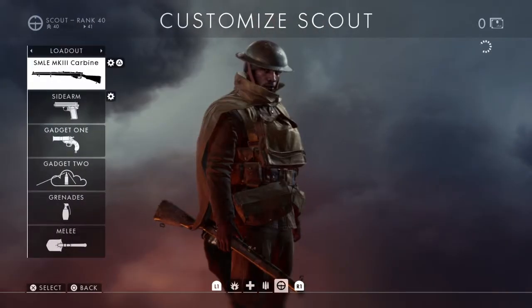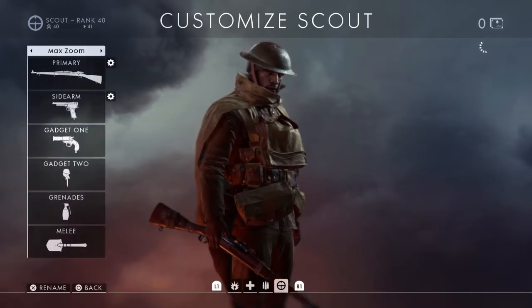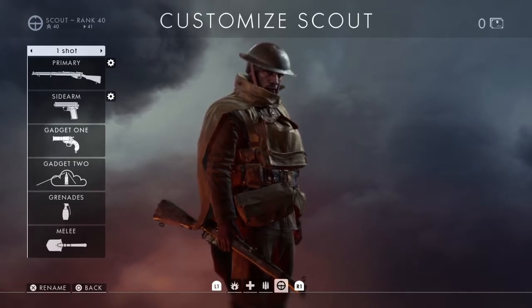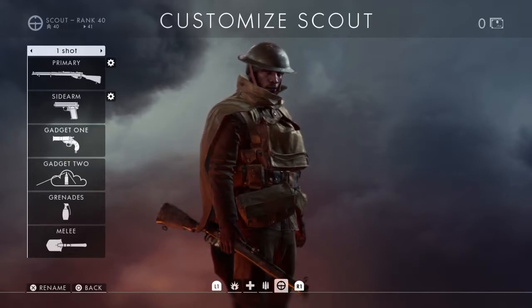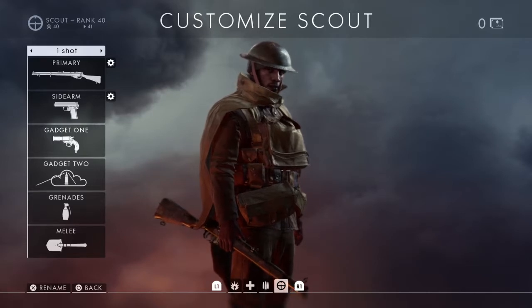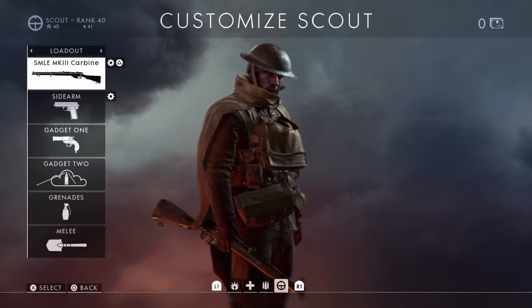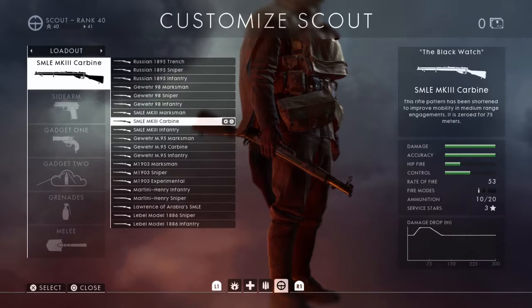Moving on to the sniper class. I've got a one-shot zoom magazine loadout. The quickscoping technique works like this: as soon as you ADS, press fire immediately — the gun should automatically lock onto the target as long as your sights are more or less there, and it'll snap onto them. I use the carbine for that — it's like a sniper with a red dot sight, basically like an ACOG.